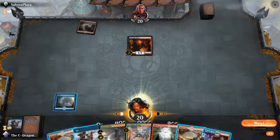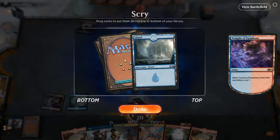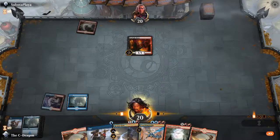We have a Temple, so that's better. We'll use the Temple scry and we have another land on top, so that's fine. We'll keep the land and go next.